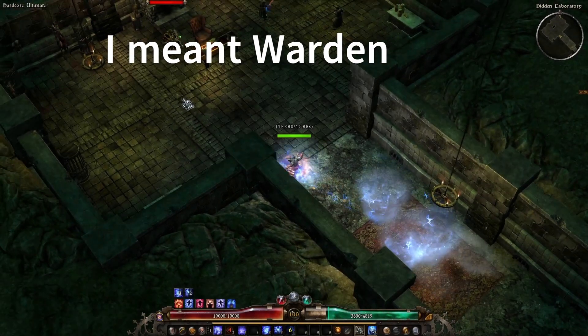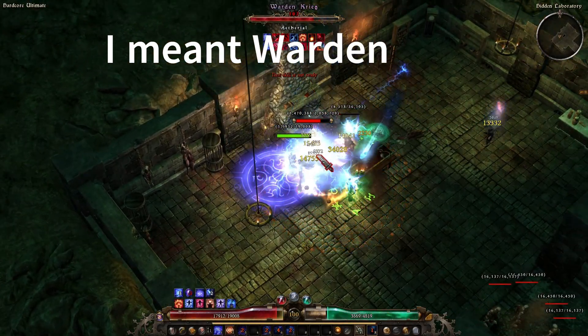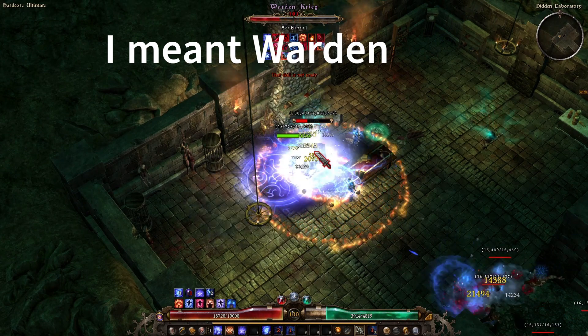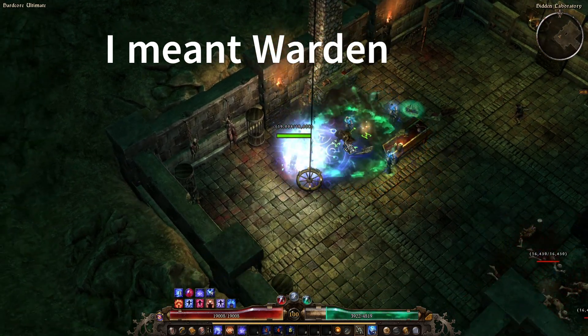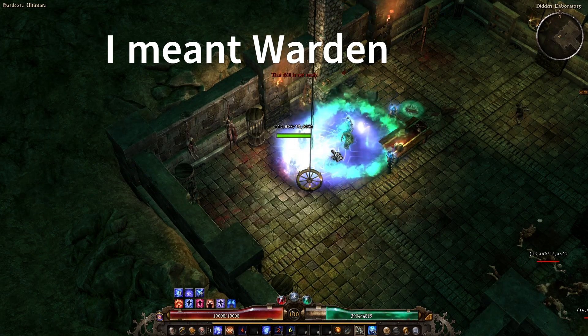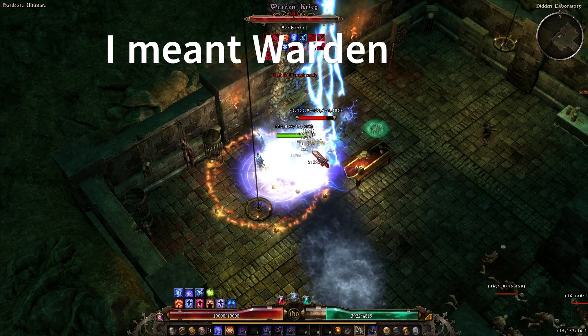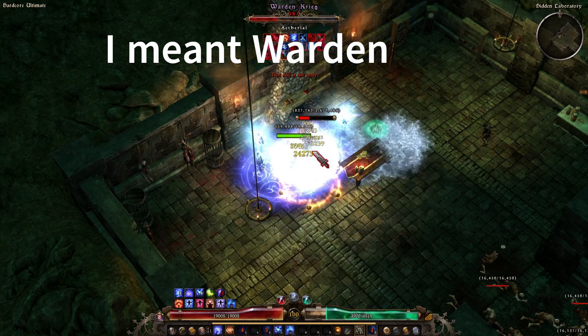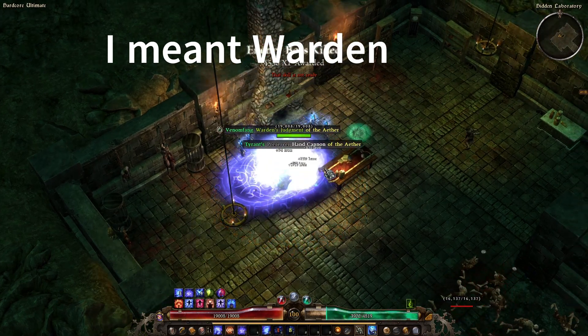Alright, here we are at Cronley. Just come up, stand on seal, and pop Stormbox every time it's off cooldown — and Cronley's dead. Keep your storm totems up, keep your seals up. Just come up here and keep stacking Stormboxes on him. Doesn't matter what else you do — and Cronley's finished.